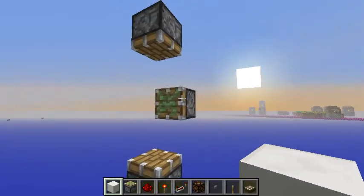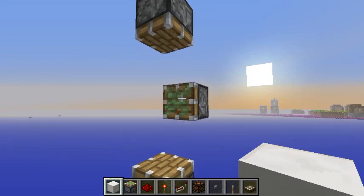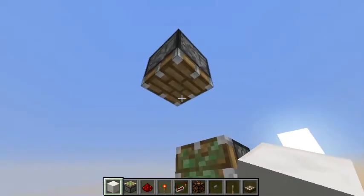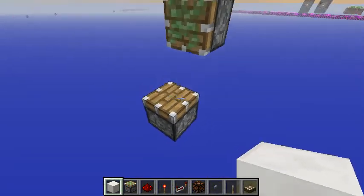Start by making a simple piston layout like this. This piston is the only one that needs to be a sticky one — the rest of the pistons can be regular pistons.